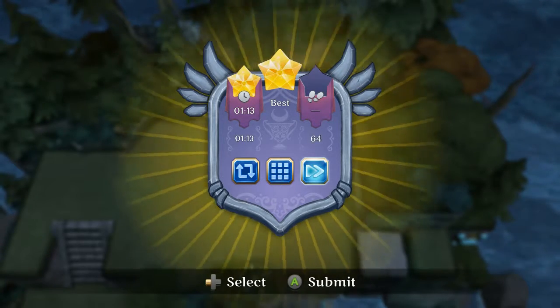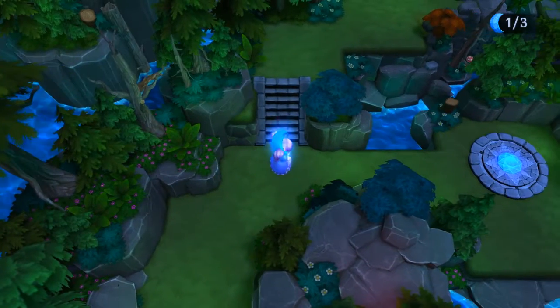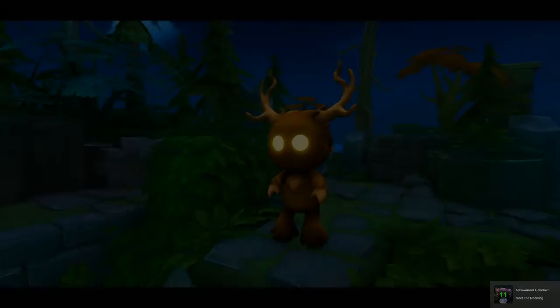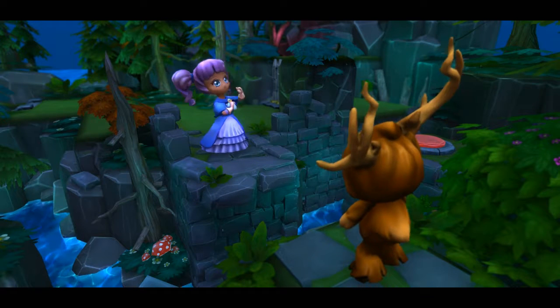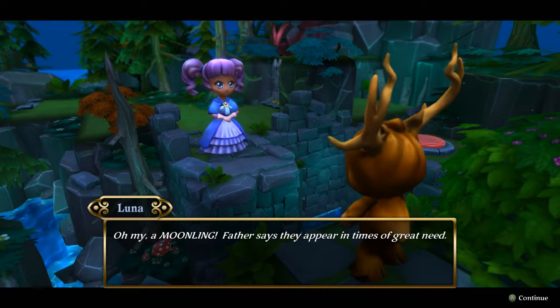This next island has three moonbeams and moon stones. A creature appears — it's waving and looking at me. A hint explains: 'A moonling! Father says they appear in times of great need.' Looks like we've got a companion joining us.